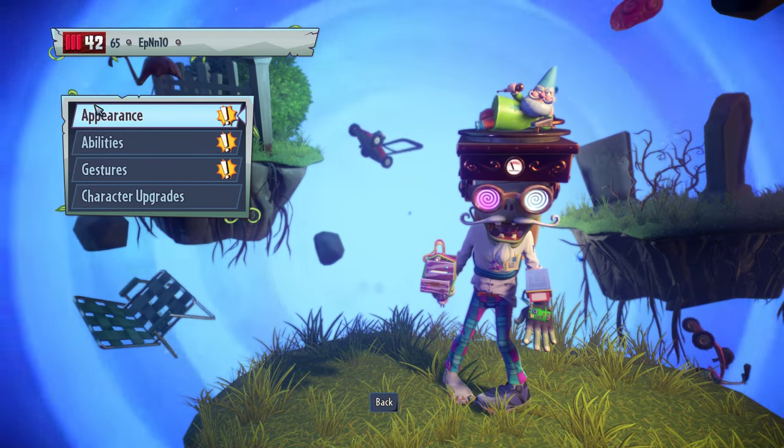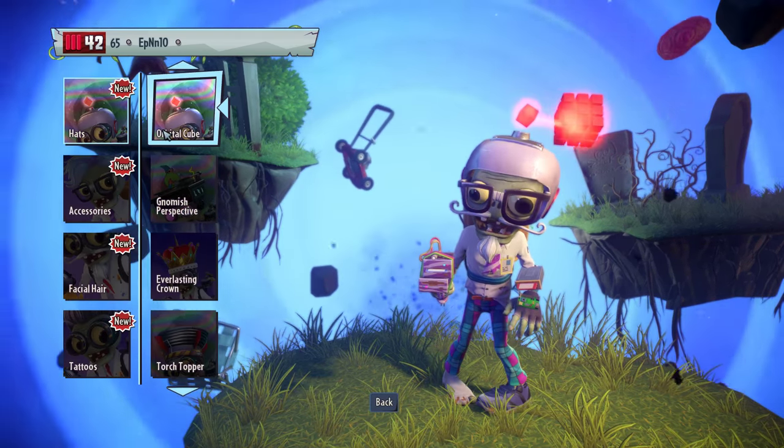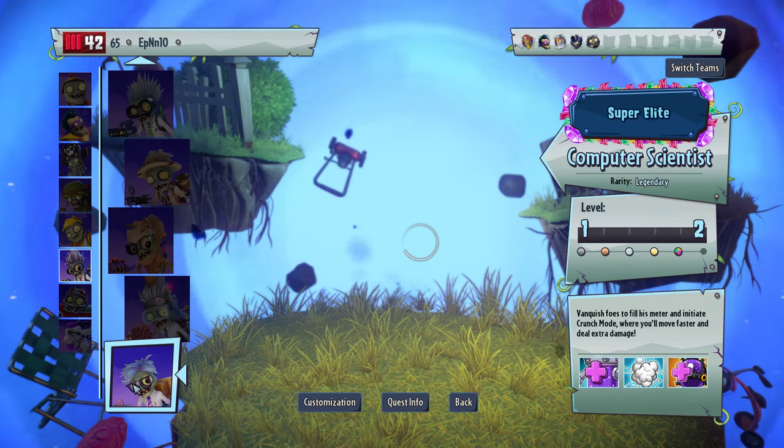So there's our upgrades right there. I'm gonna take this out. Let's put an orbital cube. So many legendary hats. Let's use the Computer Scientist. I really hate this user interface. It's terrible.